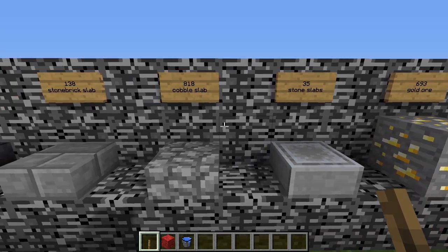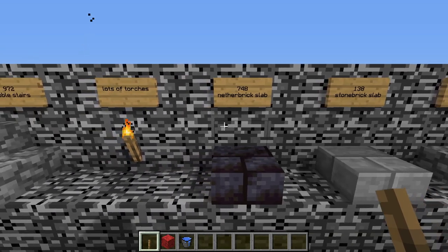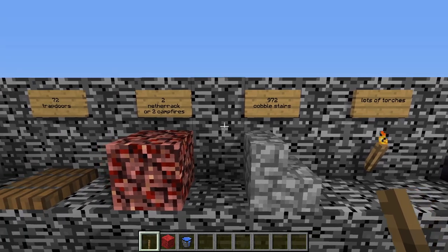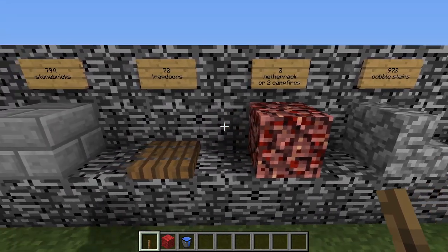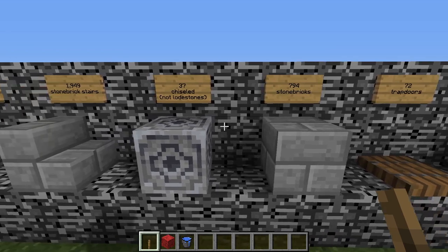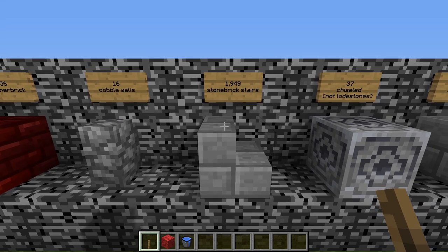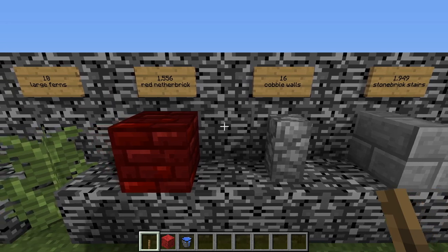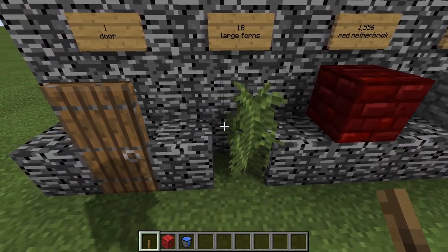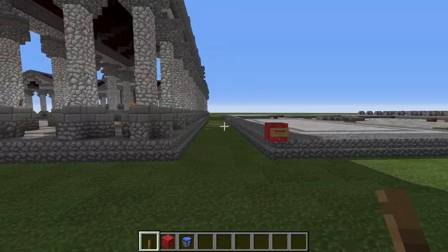You'll also need 35 smooth stone slabs, 818 cobblestone slabs, 133 stone brick slabs, 748 nether brick slabs, lots of torches, 972 cobblestone stairs, 2 blocks of netherrack or 2 campfires, 72 trap doors for the potted plants, 794 stone bricks, 37 chiseled stone bricks (not load stones), 1,949 stone brick stairs, 16 cobblestone walls, 1,556 red nether brick for the roof, 18 large ferns, and one door of your choice — I prefer spruce or dark oak.